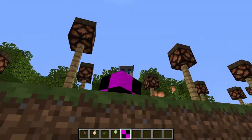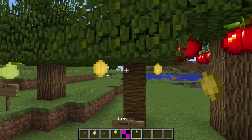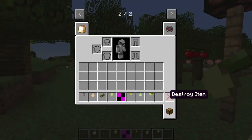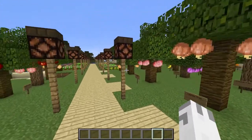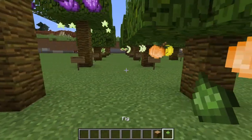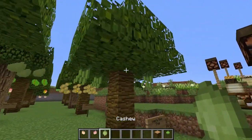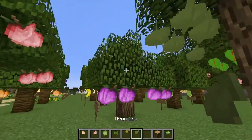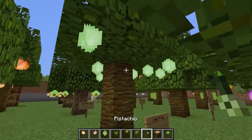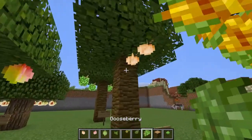Look at how lovely this apple tree is — it's absolutely beautiful. Then we have the lemon, the pear, and back here we also have olives. Those are the new trees, and then we have this wild thing over here as well. We have fig, grapefruit, pomegranate, cashews, vanilla beans, pecans, avocados, plums, bananas, starfruit, pistachios, limes, peppercorn, almonds, and gooseberries.